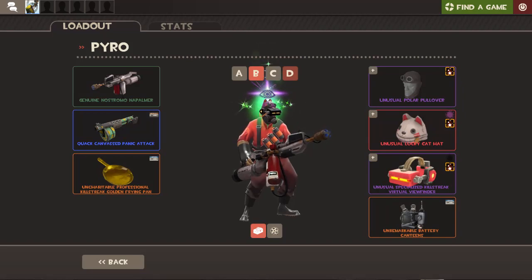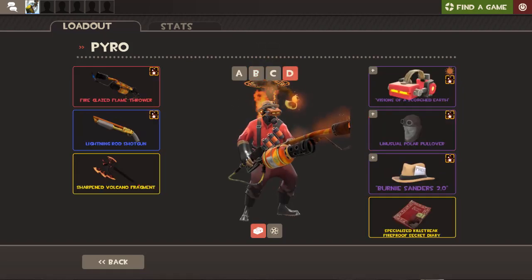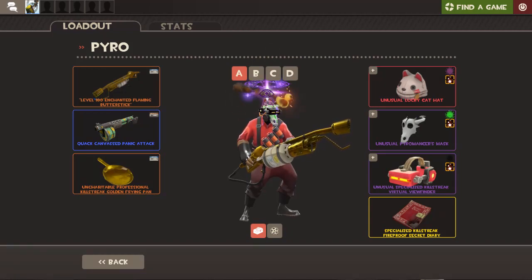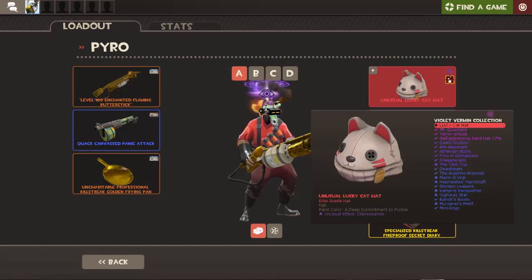I came into another pyro item and I don't want to disturb my duck or my hot loadout. Oh my god, this is the other thing you can use the clairvoyance for, see. Anyway, so I'm going to have to disturb one of the loadouts.